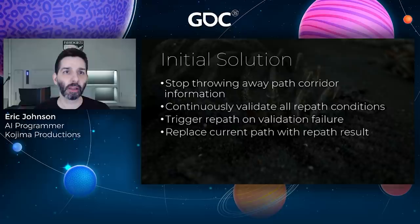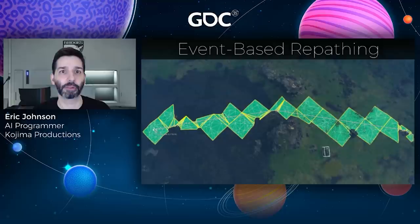To support this, we moved away from simple waypoint following and added a validator that runs every frame during navigation, checking all repath conditions. If any condition failed, it would automatically trigger a repath request. The new path would then replace the current one and navigation would continue uninterrupted.